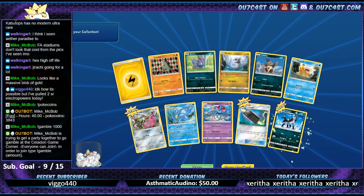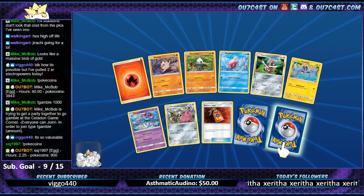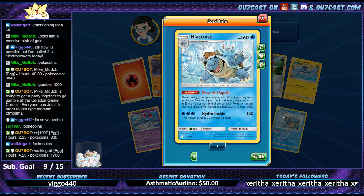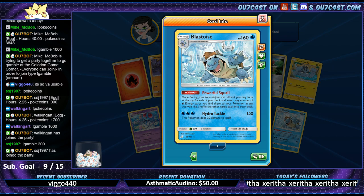We got Electrocharger and Mightyena. Moltres, Blastoise - that's our first Blastoise! 'Look at the top six cards of your deck and attach any number of Water Energies you find there to your Pokemon in any way you like.' That's pretty solid.